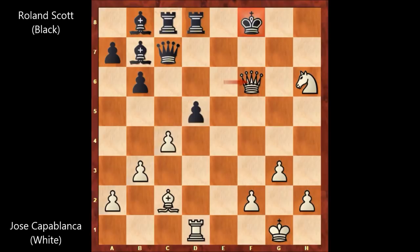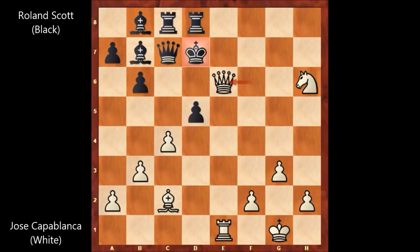This is why after Capablanca captured on e6, we have king to f8, and after queen to f6, black resigned — there is no defense. Let me show the possible continuation: if blocking with the queen, then queen takes queen and black is getting checkmated in one move. The other possibility is king to e8, then rook to e1, king to d7, and then queen to e6 — checkmate. What a game! What a beautiful chess game by Capablanca — a piece of art.